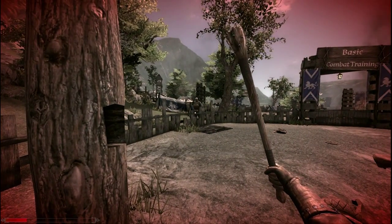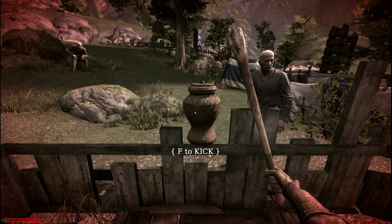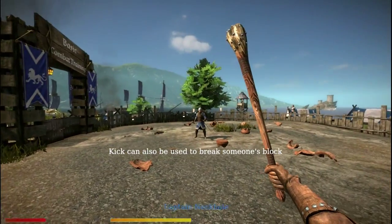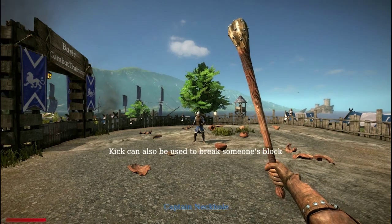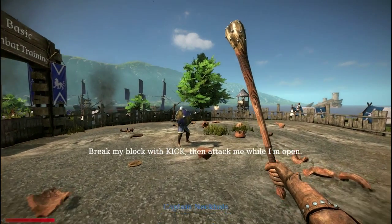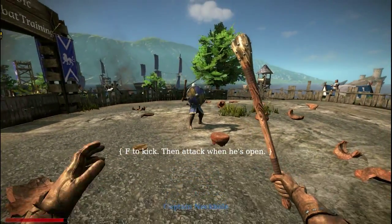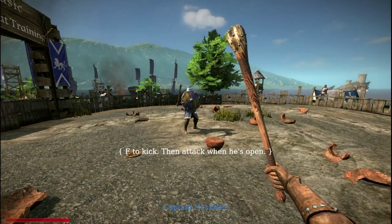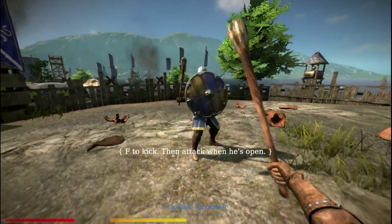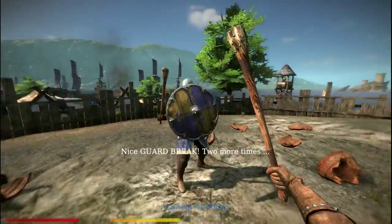There's ugly crockery in my arena, kick it over. I'm gonna have some carpal tunnel after playing this game for a while. You've gotta do a lot of different things with the right hand to break someone's block — it's cool, try it on me, and it feels so brutal. That was a fail — I guess you can't kick while you're sprinting. Nice guard break, two more times.